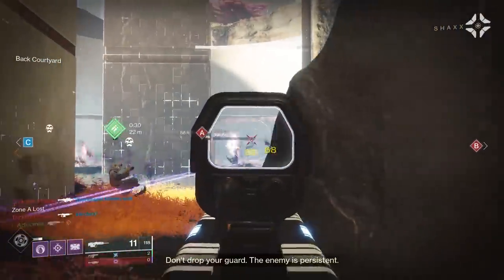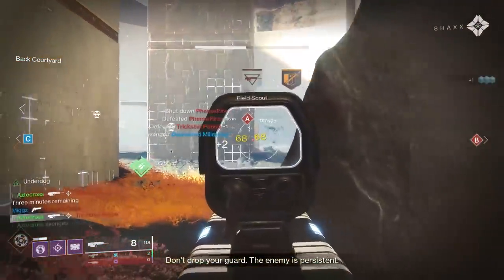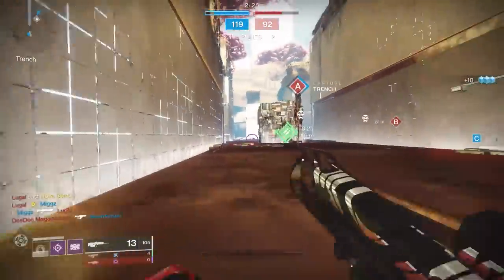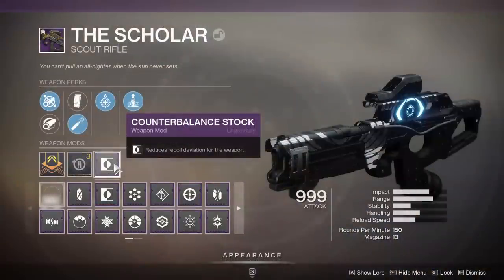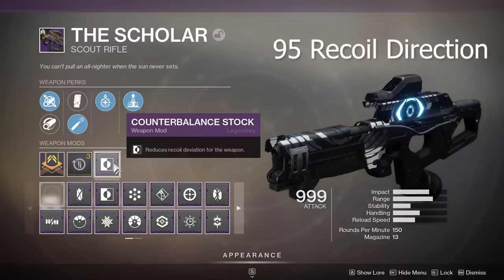Considering the time-to-kills of other weapons — especially auto rifles in this sandbox — bloom on 150s is pretty unnecessary. I really wish they'd just get rid of it. Considering how strong sniper rifles are on PC, having these scout rifles, especially 150s, avoid that bloom would allow for more competition. The stability increase was noticeable, and we actually went the route of rocking Elemental Capacitor with a counterbalance mod, throwing our recoil direction up to 95 and making the weapon almost perfectly vertical.